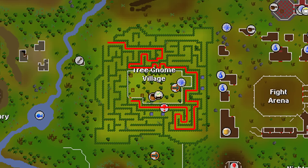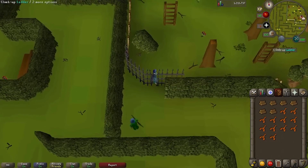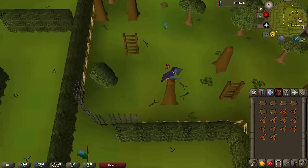Here's a close-up of the path through the maze. You begin in the northwestern corner. Feel free to pause on this screen until you make your way through. When you reach the end of the maze, you'll find a metal grate with a squeeze-through option. Click on it to enter the village.